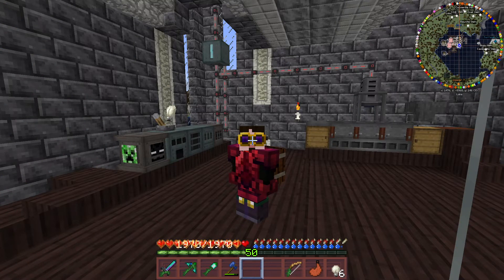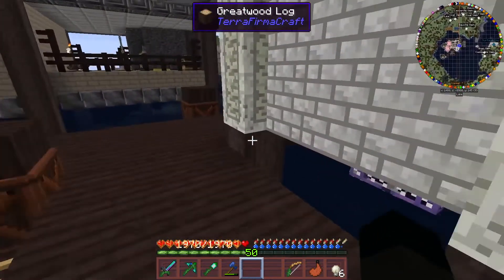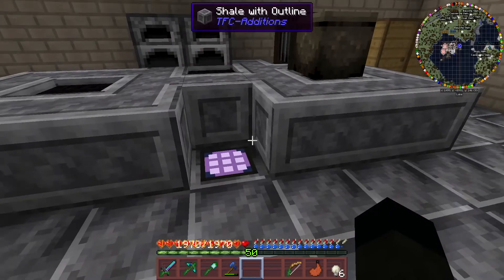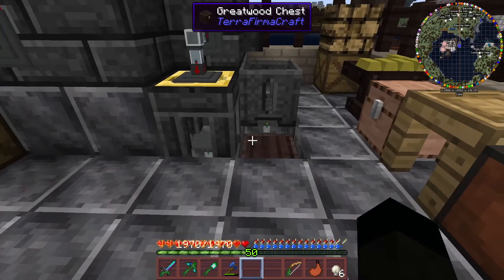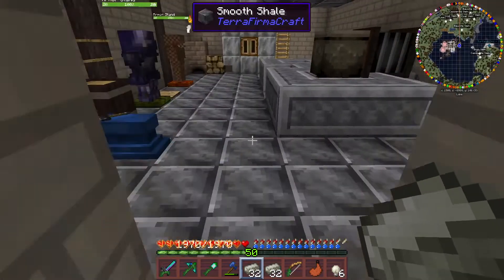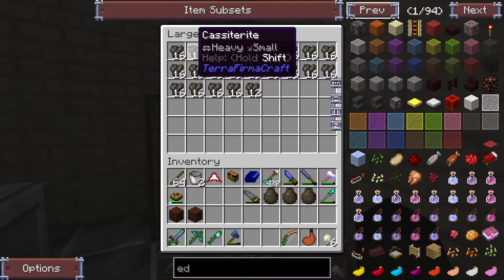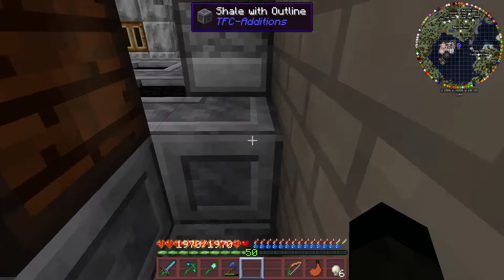Hi buddy, welcome back to TerraFirmCraft Season 5 Episode 158 with me, Sid. Last episode we hooked up the logistics system to the forge. Need to do some work in here at some point, also need to finish off smelting all of this lot. There's some nickel — it can all go into our storage system. We've also got a whole bunch of casterite to smelt and a whole bunch of mithril to smelt and store.